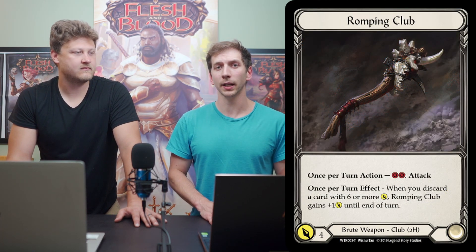First off, Mandible Claws — these are the big thing for the deck. This allows you to have your huge turn, so the deck is kind of built around them. Additionally, we have Romping Club in the deck, and that's something you can side in if you need to play super defensively in a matchup. It's a great and consistent weapon for when you're going to be on that back foot a lot and you want to put out a little pressure.